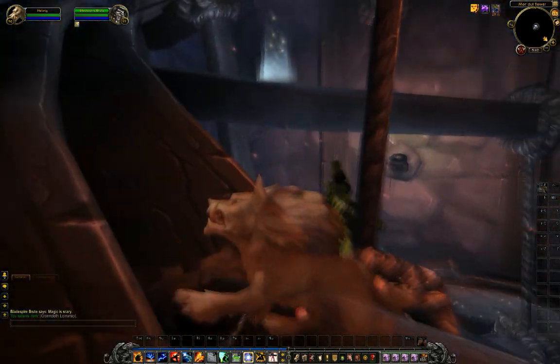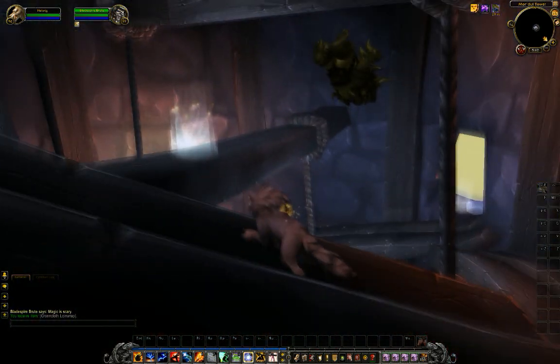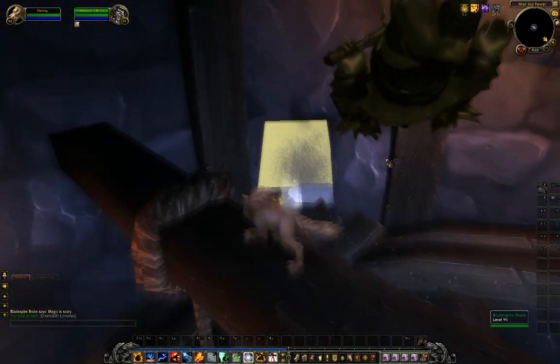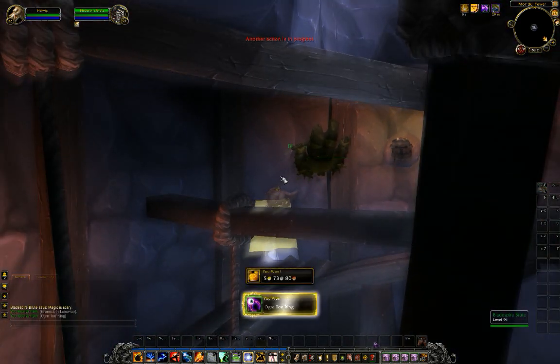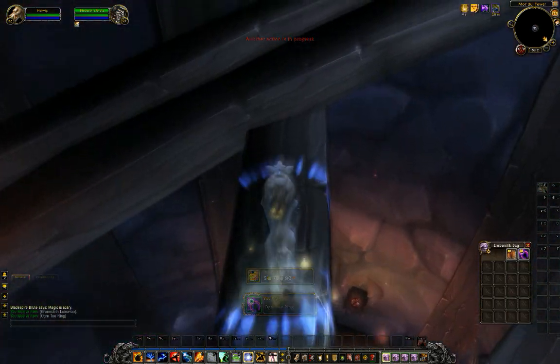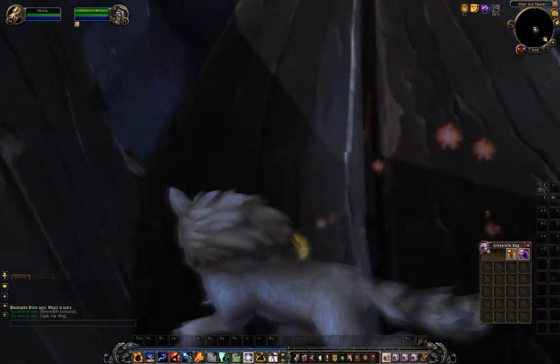You gotta keep going up. Once again, these little glowing things can gain you speed if you need it. Loot this guy, see what we get. Checking between toes, this one says. I got an Ogre Toe Ring — five gold vendor price — and six gold worth of gratuity.